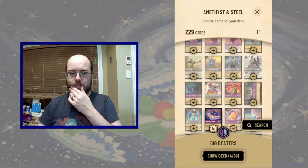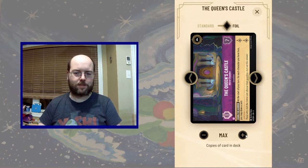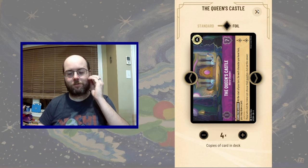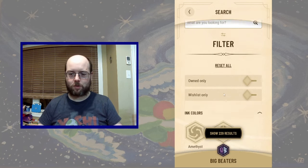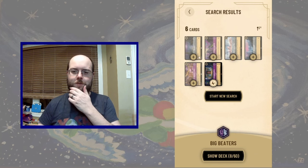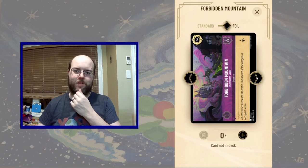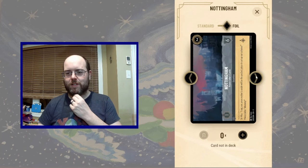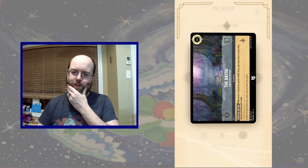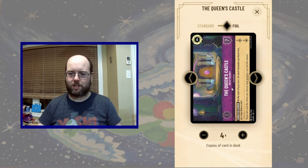So what good locations are available? Well, there's Queen's Castle — that's pretty great. Whenever we have a character there, we get to draw a card, and it only costs 1 to move to that location, which is quite nice. Looking at other options: Bayou has very little willpower, Forbidden Mountains isn't quite what I'm looking for. Queen's Castle is great, but there's no super fantastic location outside of it.